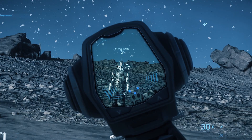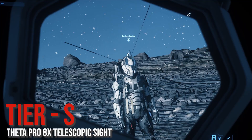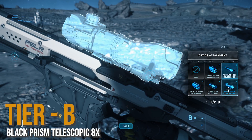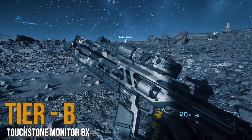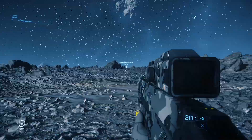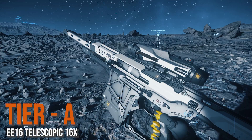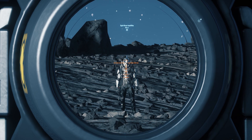Then we have the tier S Theta Pro 8x telescopic — I really love this, it's so good, look how clean and clear that is. Next we have the tier B Black Prism telescopic 8x — it's not bad but it covers quite a bit of your screen and it's a lot busier. Then we have the tier B Touchstone Monitor 8x — the only reason this isn't tier C is because it has great visibility, but it's got a pretty poor reticle in my opinion. Then we have the tier A EE-16 telescopic 16x — it's the only 16x in the game; although I'd like a scope with more visibility, it does its job pretty well.